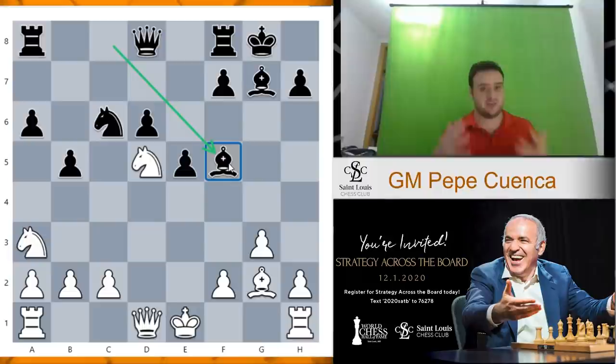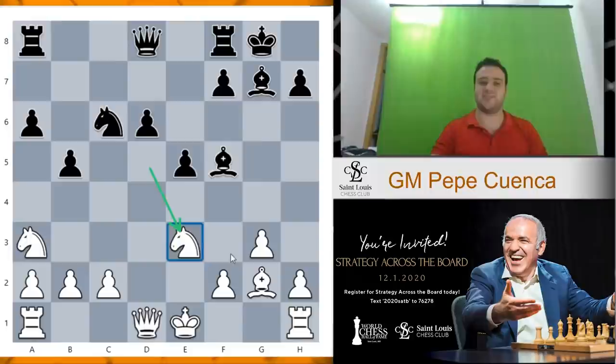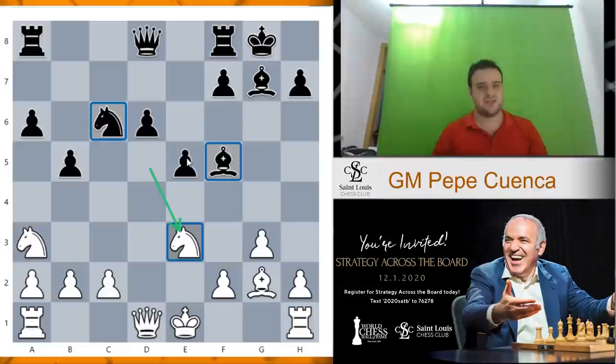The only two unprotected pieces are the c6 knight and the f5 bishop. The rest of the pieces are somehow protected. So how do we attack both of them simultaneously? With the move knight e3, which is fantastic — pressure on f5, pressure on d7. Black is not losing and has several resources in this position. So how can black protect the two pieces at the same time?